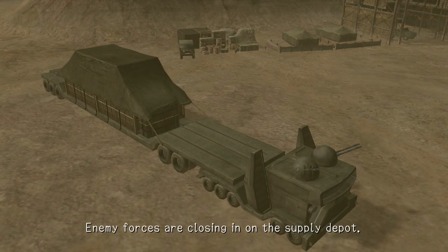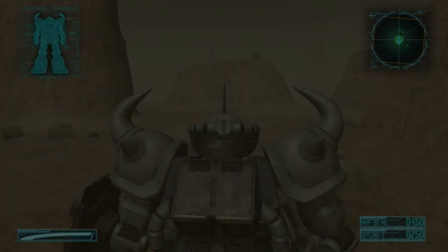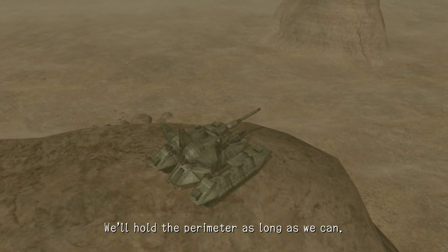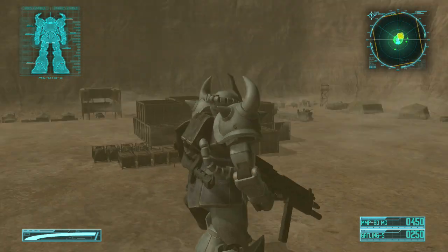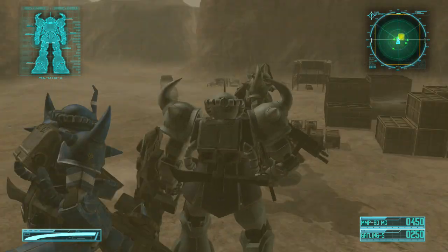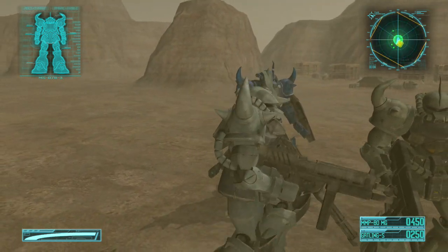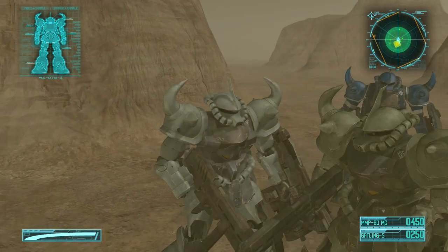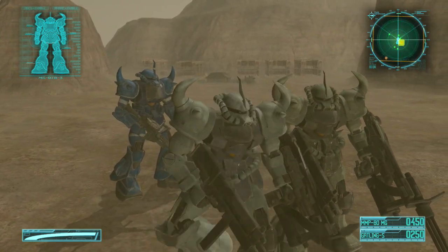Enemy forces are closing in on the supply depot — intercept them and protect the Samson trailers. We'll hold the perimeter as long as we can. Let's see, he's in his normal colors — yeah, that's green. A green Goof Custom! I might do it myself.